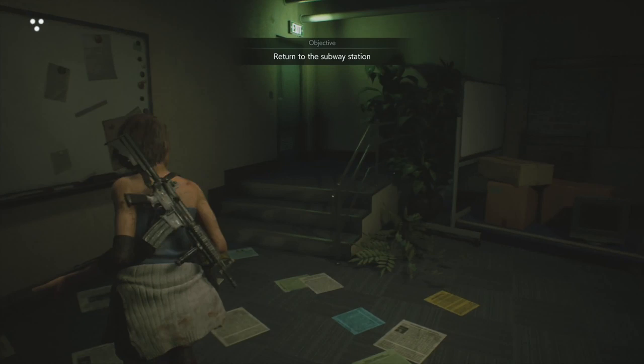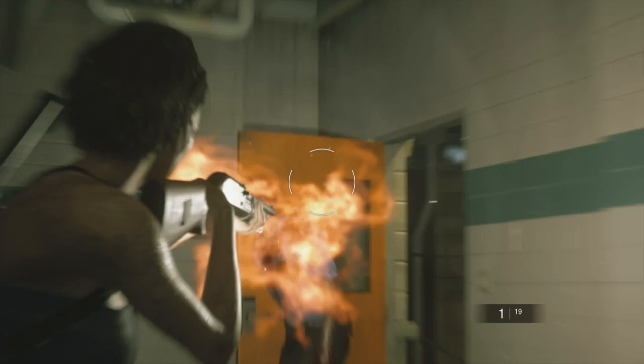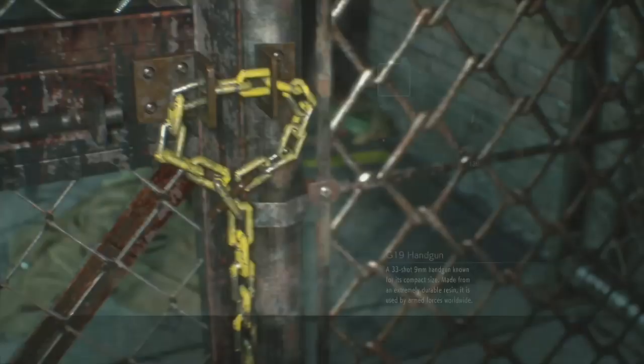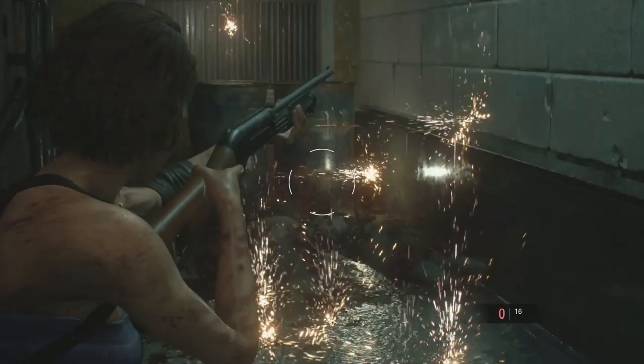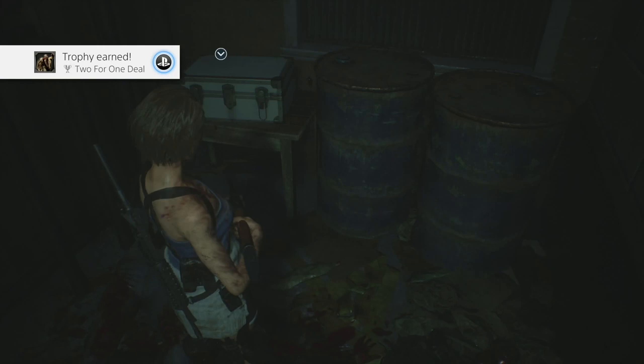Come through here - shoot the zombie's legs to knock him down then shoot that. Nemesis is not going to chase you for the time being. Headshot that zombie on the left to kill it. Use bolt cutters to open this. Headshot that zombie - she's going to get up later otherwise. Around here there are three zombies - kill them all, make sure they're dead. There's a hand grenade here - grab it off that body. Grab the shotgun shells from this briefcase.